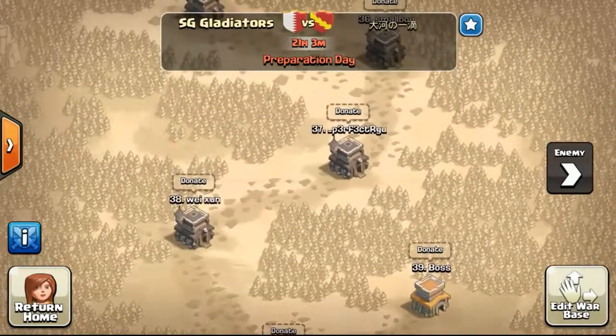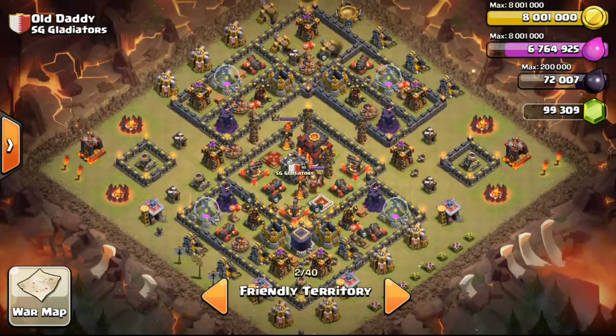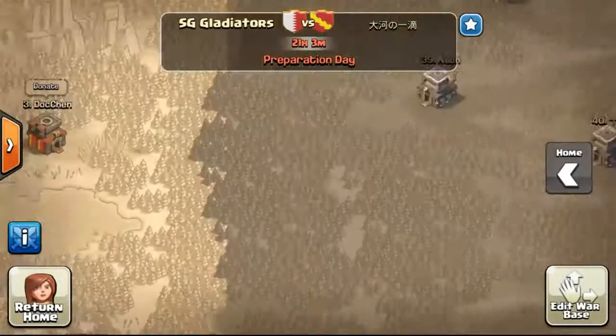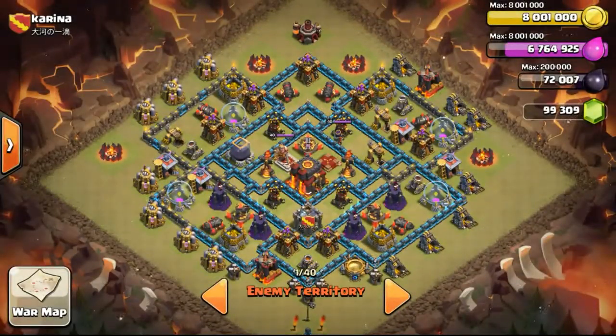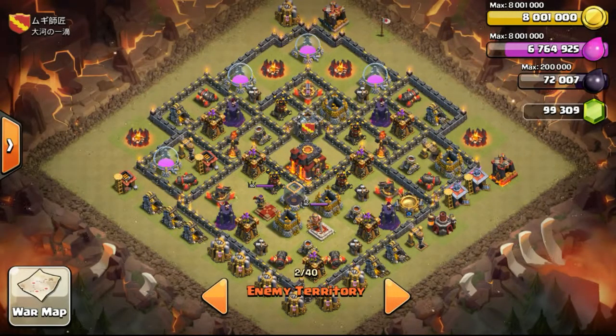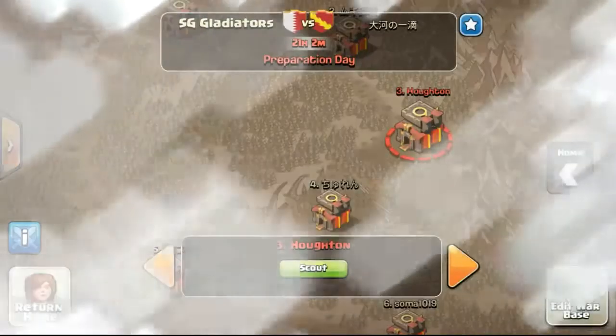We also have one more secret Town Hall 10, which is my sub account hiding at the very bottom along with one of our Town Hall 8s. Looking at the first three bases of our clan: the first is my base, the second is my clanmate Old Daddy whose base has max defenses with walls left to be done, and the third is Doctrine who also has a max defense base and is working on his blue walls. Checking the opponent's top three bases, the top base is max with level 40 King and Queen, and the second base also has a level 40 King and Queen with max defenses - so we're almost on par.